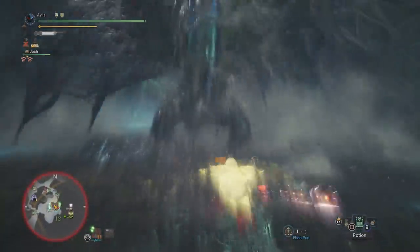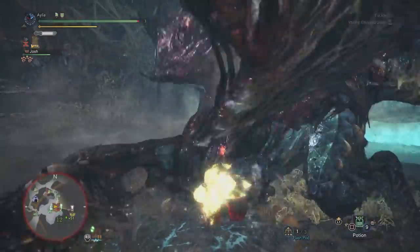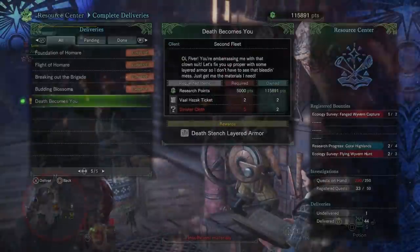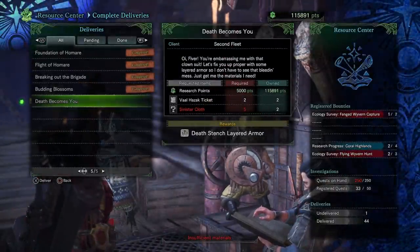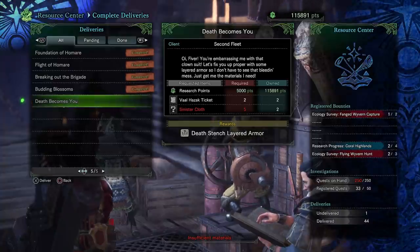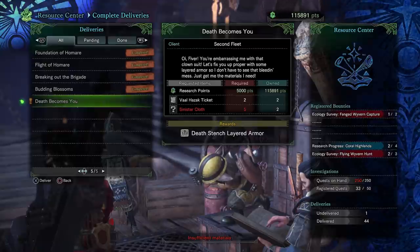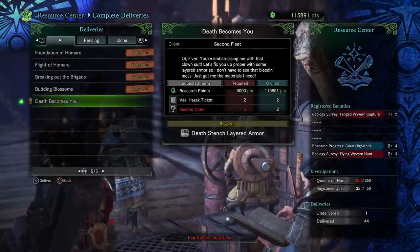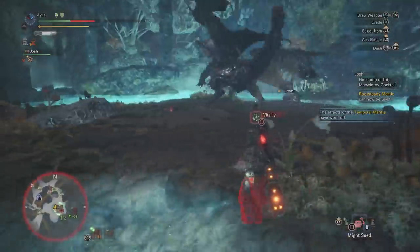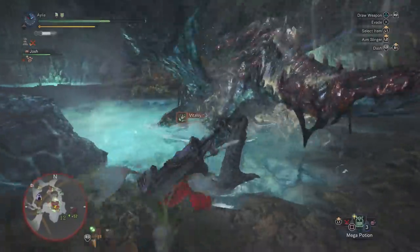I think the biggest benefit we get from Valhazak is the new layered armor: Death Stench. It's a badass looking set, especially the waist. It goes well with a lot of other pieces of armor, and I think it's going to open up some really creative builds, at least aesthetically. And I think as fashion hunters that we all are — high five! — we're going to have a lot of fun with this one, maybe more than even fighting Arch-Tempered Val.